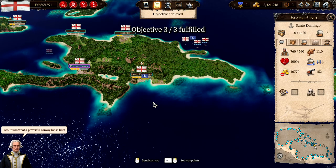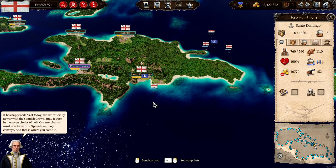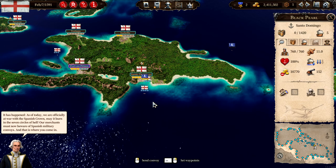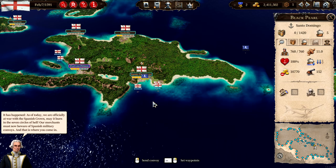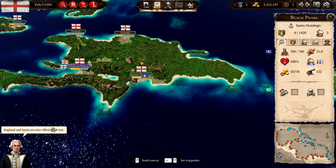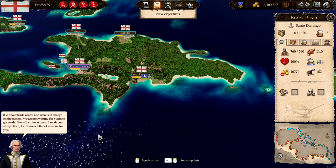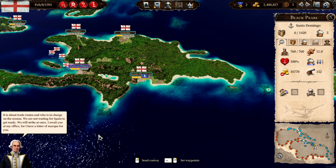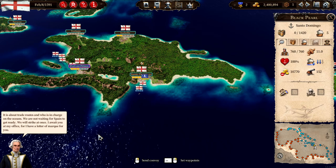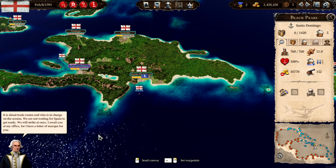This is what a powerful convoy looks like. As of today we are officially at war with the Spanish crown — may it burn in the seven circles of hell. Our merchants must now beware of Spanish military convoys, and that is where you come in. England and Spain are now officially at war — it is about trade routes and who is in charge on the oceans. We will strike at once. I await you at my office, for I have a letter of mark for you.